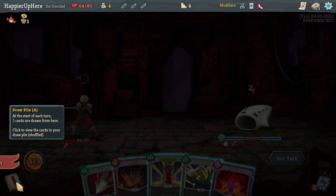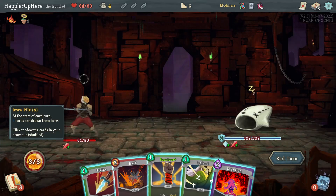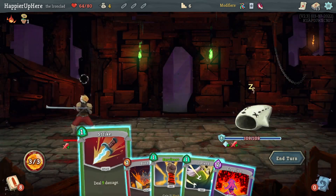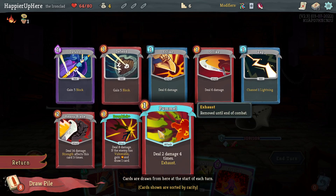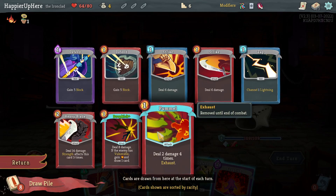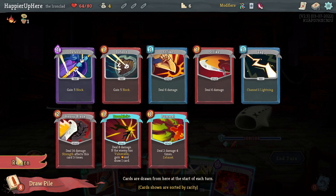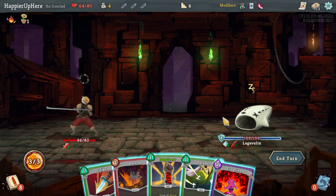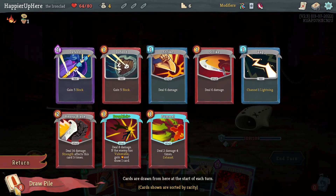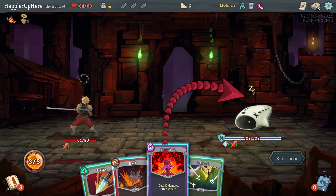There's no way I can defend here. Let me do a quick calculation: if I do Eruption then Strike that's 18 + 12 = 30 damage. Next turn if I draw the Pummel that would be 20 times 2 so 40 damage, then another 23 times 2 is 46. That would be more than enough. There's no way I can fully defend so I'll try to perfect.